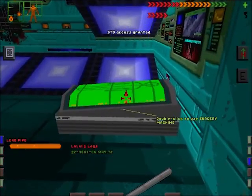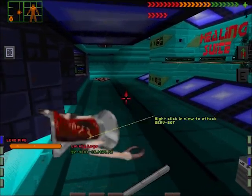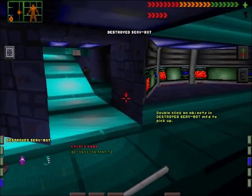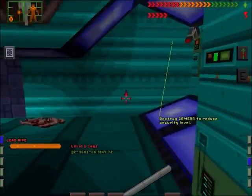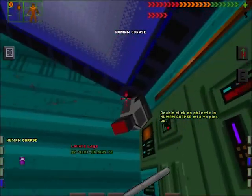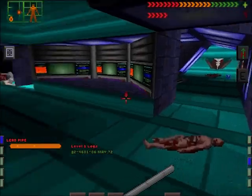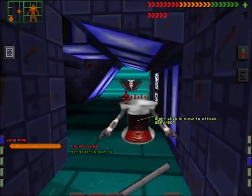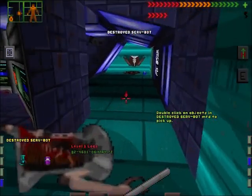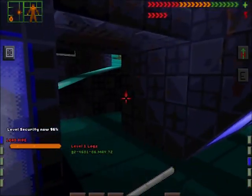Surgery machine. And a crazed robot. Now all the enemies in this game randomly drop items. We've got to be able to control the security level — some doors require a certain security level to open.